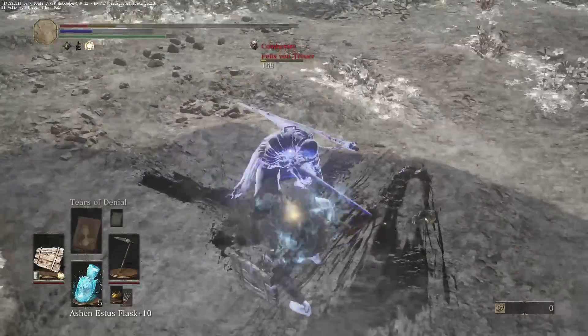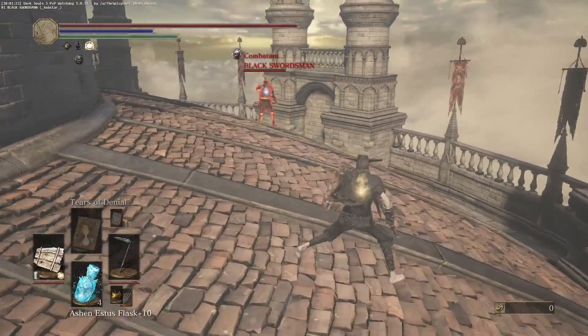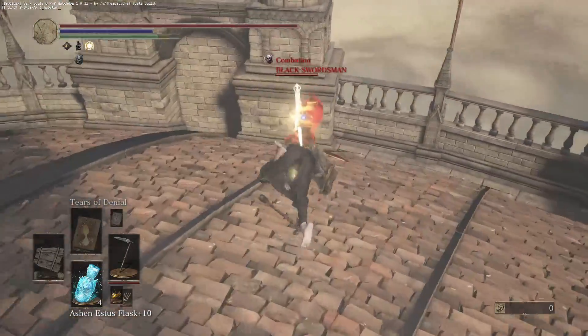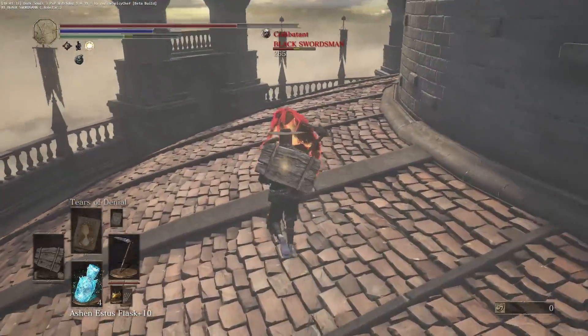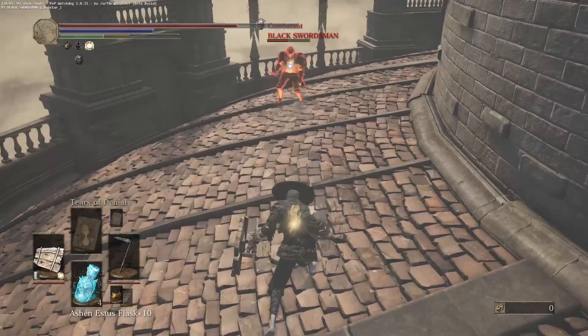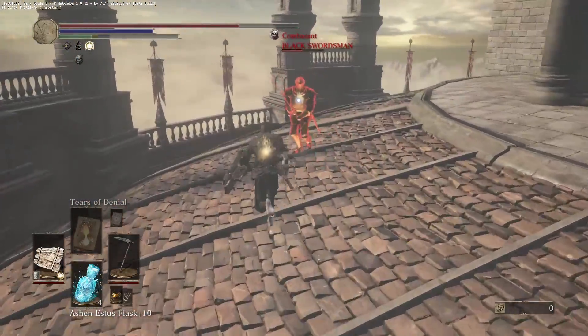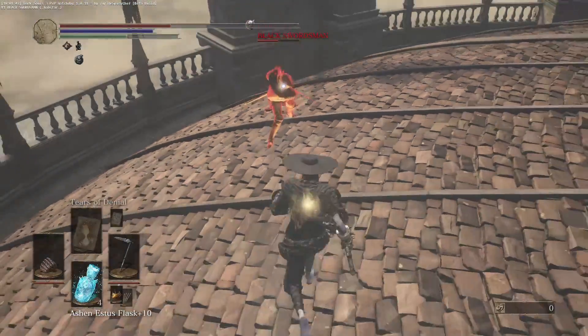I do have a blessed shield. It is blessed, to make it sort of useful to have out. It's definitely for the aesthetic, but the only reason it's on this build is because the blessed enchantment regenerates HP when Tears of Denial is down — so your Kirk armor doesn't just kill you after your Tears of Denial is procced.